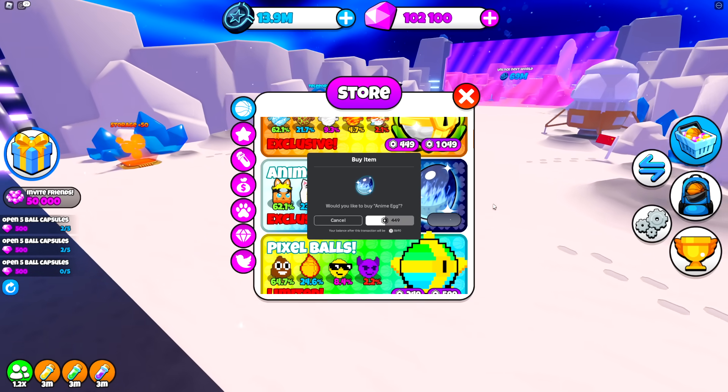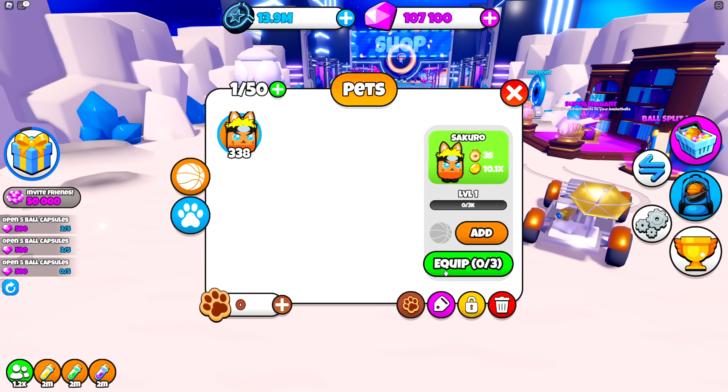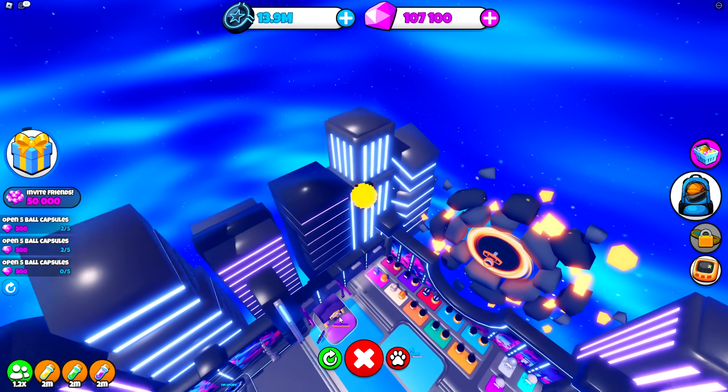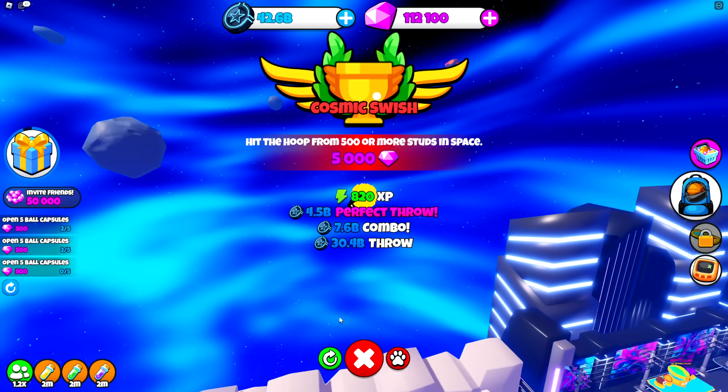All right, boom — there we go. Let's see what it gives. Is that like a Naruto pet? Oh, this is Sakura. Now I can equip this right here. Let's see if this gives anything good. I'm gonna toggle auto-throw — boom! Come on, push me, go! Oh, I just got a lot from that — I got 40 billion.